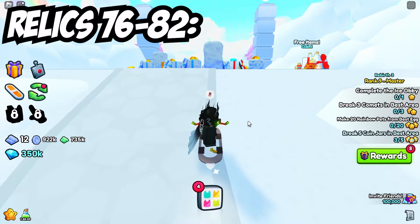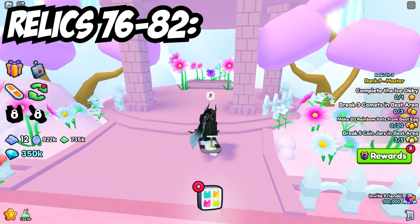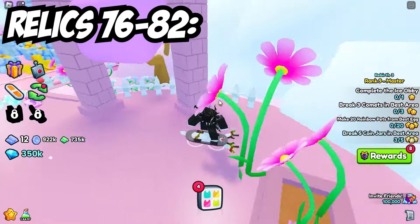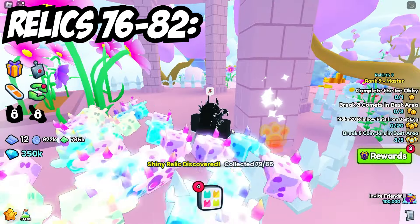Now we're going to head all the way up to area 91, skipping quite a bit. If you come inside of the gazebo on the right, just behind this back left pillar, you can see that the next relic is going to be behind here.